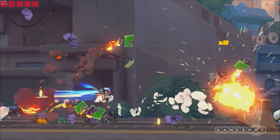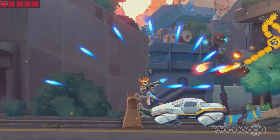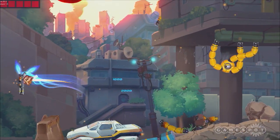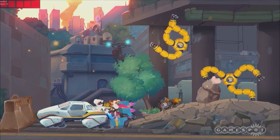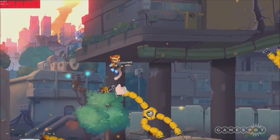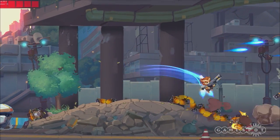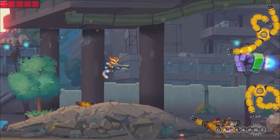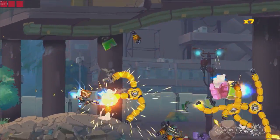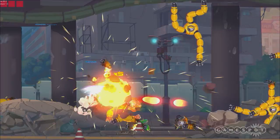Was there something specific you wanted to do with Jetpack Squad that you didn't get to do in the Intrusion series — a different type of game you wanted to make? Yeah, one thing — Intrusion was mainly blue, green, and orange, just three colors. Here I'm trying to use as many colors as possible without it looking ugly.